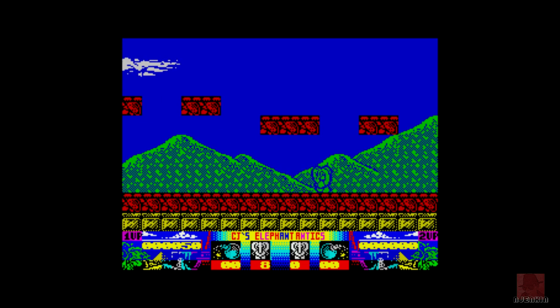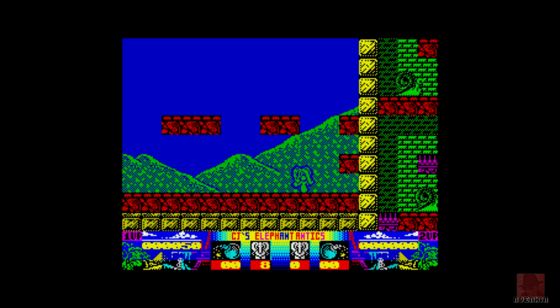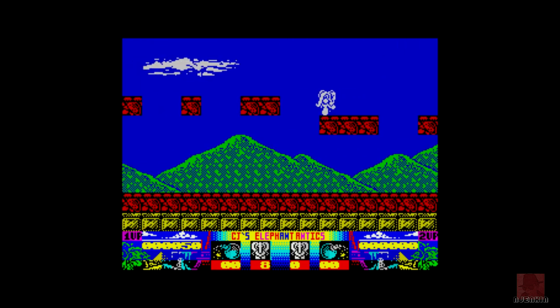So let's see how far we get on this one. He can collect cakes and bananas to restore his strength. Along the bottom we've got no bombs, but we've got eight lives. Looks like it's for one to two players.